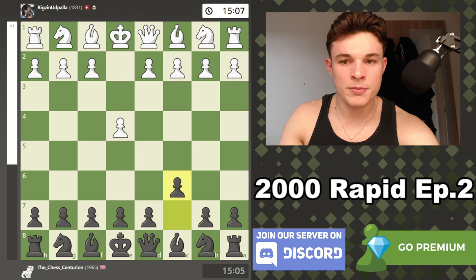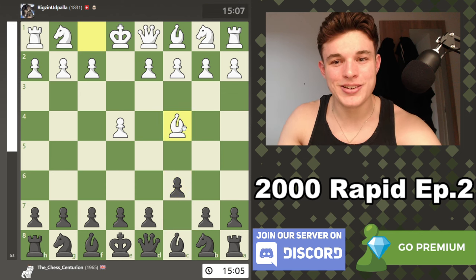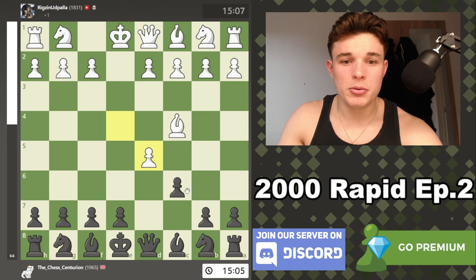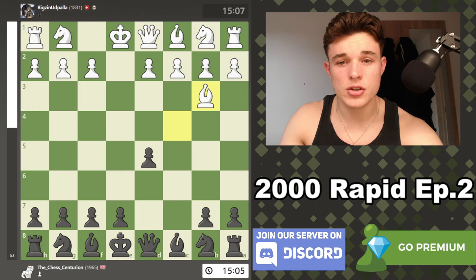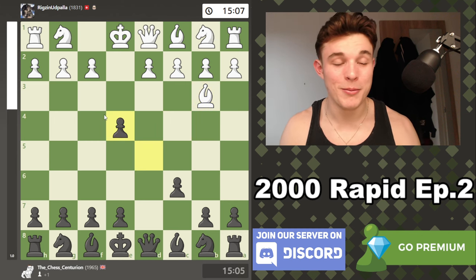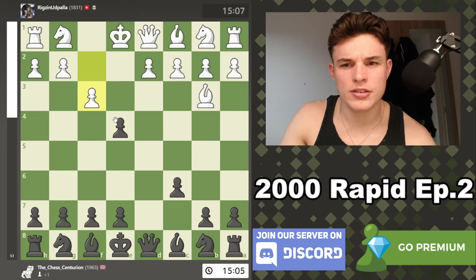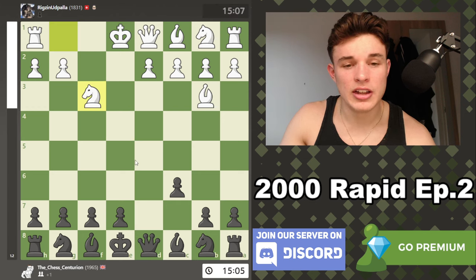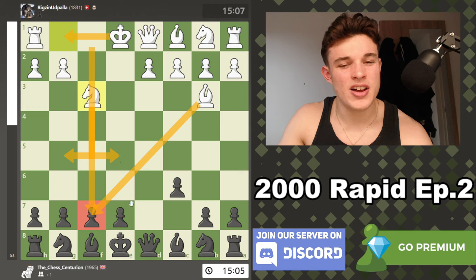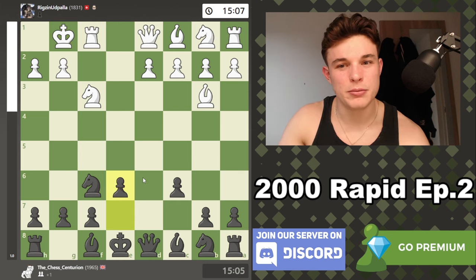Obviously we have the Caro-Kann, and white has so many choices — Nc3, Nf3, there's even some mad opening with Bc4, the hillbilly attack. It's completely ridiculous. After d5, some people take and go Bb3, which just looks really stupid but it's not actually that bad, somehow. And some people just go Bb3 straight away. As black, you can just take on e4, play moves like Nf3, e6. Some people like to sacrifice the pawn on f3 and do something like this — white gets a lot of development, castles kingside, tries to eye up the f7 square, maybe goes Ng5 or Nfe5. It's kind of scary, but if you just do something like Nf6, castles, e6, I don't really see the problem.